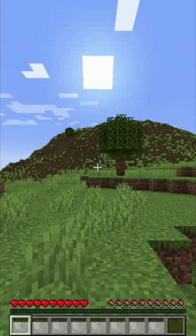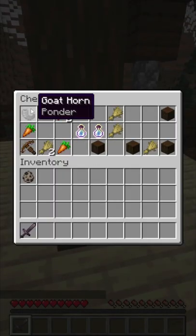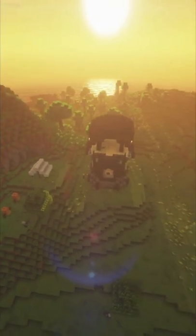Each of these goat horns has a unique sound, making them Minecraft's first instrument. Goat horns can also be found in the chests of pillager outposts.